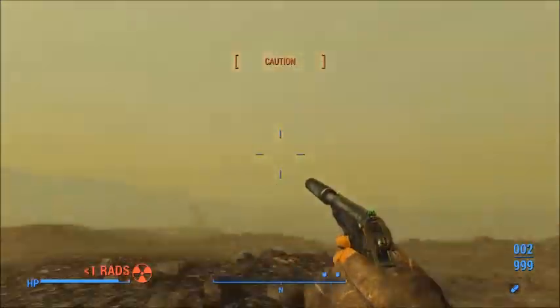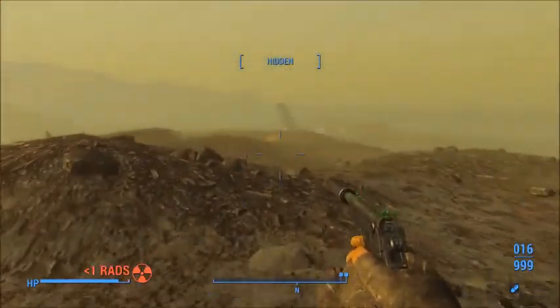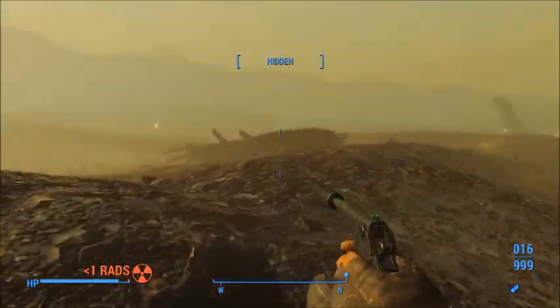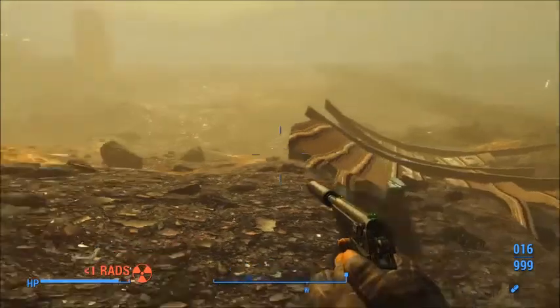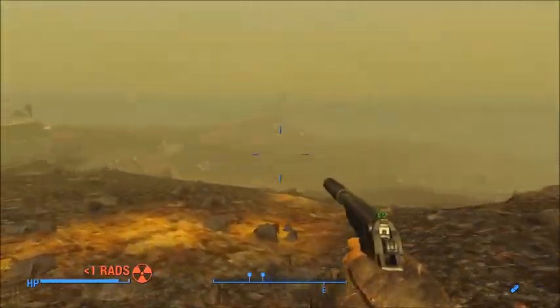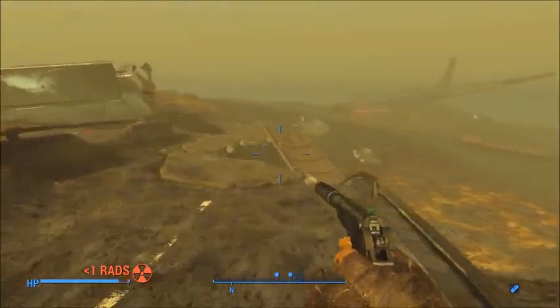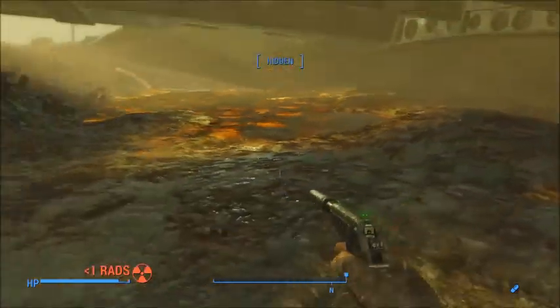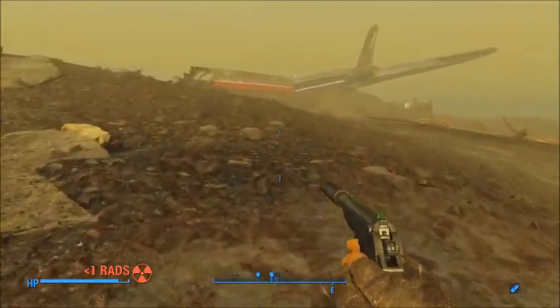Another viable blood sample — very nice. We should have enough to be able to return to her and she should start giving us a reward for doing this. The crashed airliner — we did not find this on the way here the last time, did we? Let's go check it out since we're right here.